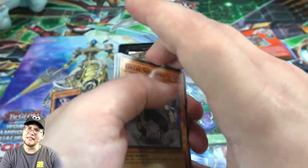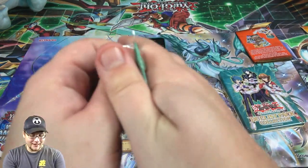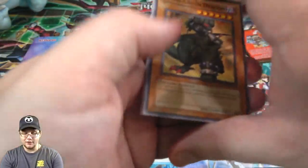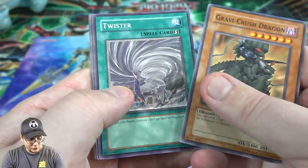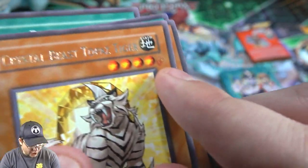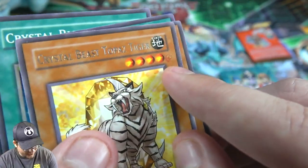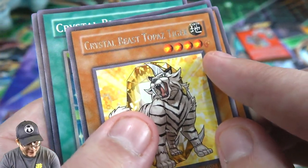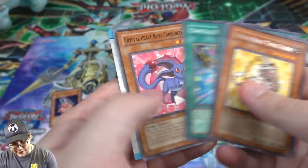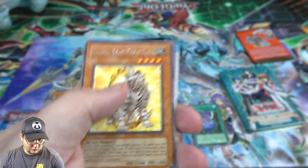Basically everyone becomes evil in the third season when you think about it. Still my favorite season honestly — it's a shame the final season wasn't dubbed in English because I thought it was pretty good. Another Jesse Anderson pack: Gravity Crush Dragon, Twister, and Crystal Beast Topaz Tiger. Wait — does that look like a misprint? It looks like there's supposed to be another star there. I think they tried to print another star and it messed up. That's really weird looking — I couldn't tell if it was a smudge or what. I'm counting that as a misprint. I'm keeping that for sure. Crystal Blessing and Crystal Beast Ruby Carbuncle too. It definitely looks like they tried to print another star and it messed up — I've never seen one like that.